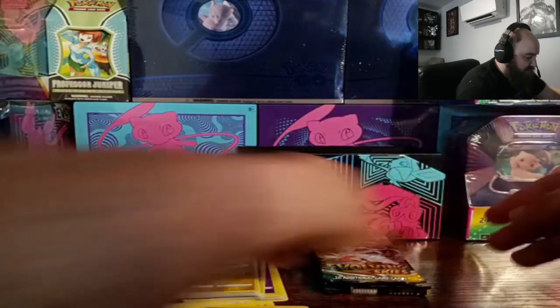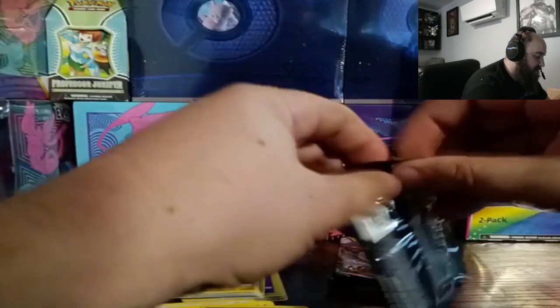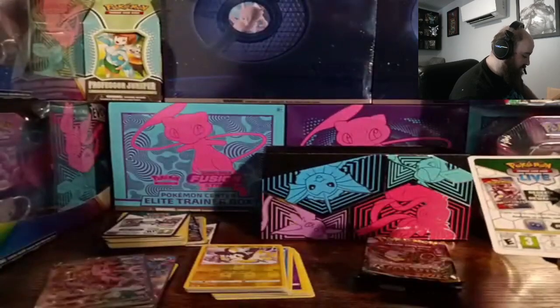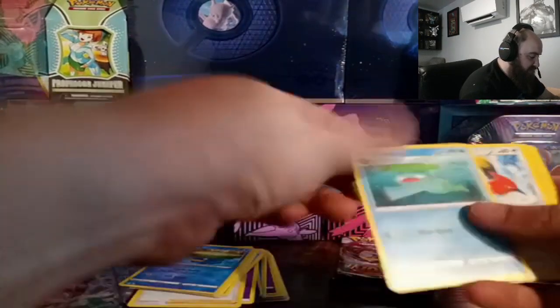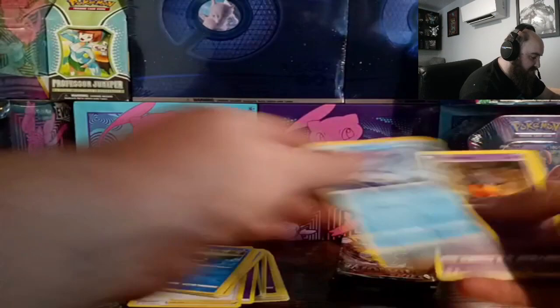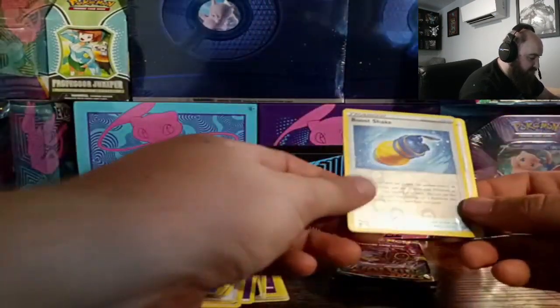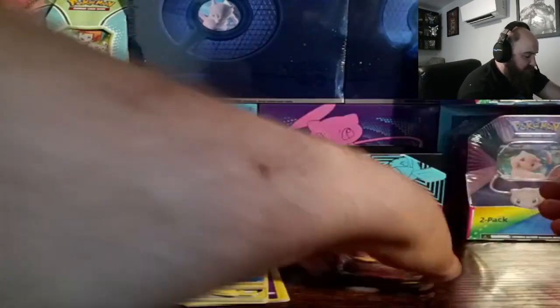A VMAX and a V so far — if we can hit one more that would be super nice. Pack six is a white code. Steel energy, Lombre, Fletchinder, Lanturn, Emolga, Tentacool, Pumpkaboo, Dedenne. We got a foil Boltund and a Talonflame as the rare. No V there.